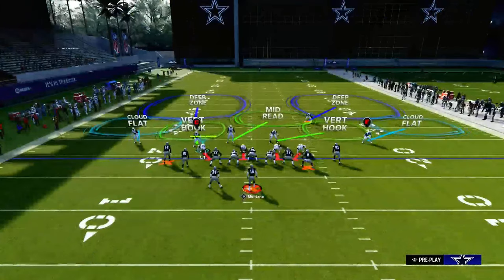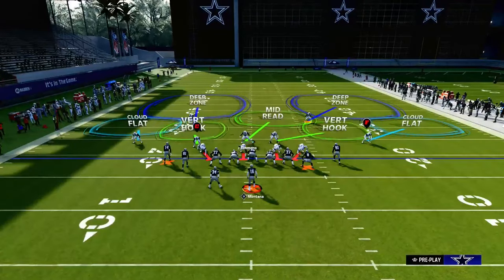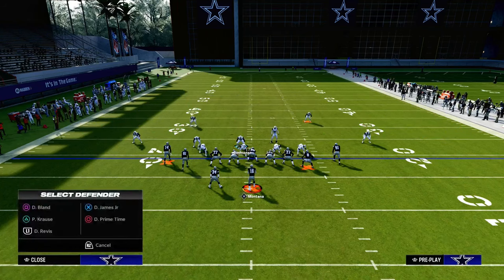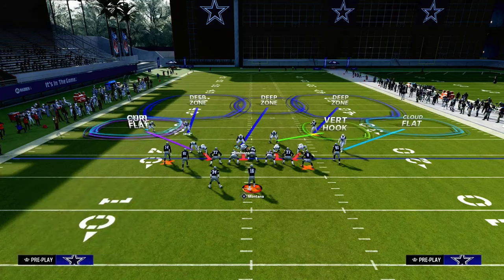What we want to do defensively is generally user the short side linebacker. In this case, the linebacker on the short side is going to be Isaiah Simmons. We're going to send four out of this, and you can put him on a deep blue zone if you want. To run Mabel coverage, we're going to put the slot cornerback on a curl flat, and we have that 30-yard cloud. I like to press and then manually back up that cloud flat.